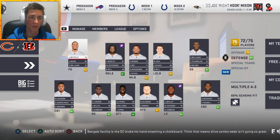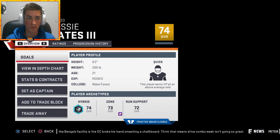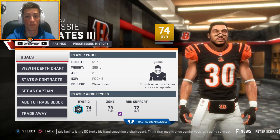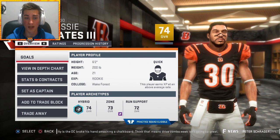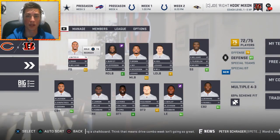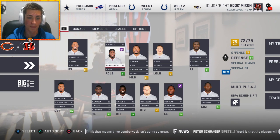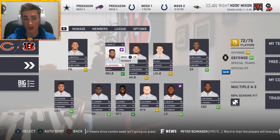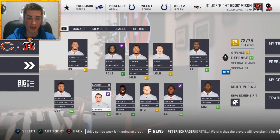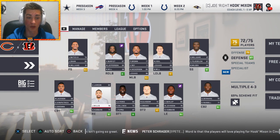Jesse Bates out of Wake Forest looks like a really solid safety - the Bengals got a pretty good deal on him. He could have gone as early as late first round in my opinion, so great value pick. Speaking of great value picks, Malik Jefferson is another really talented player they drafted, and Sam Hubbard as well. As long as these players can develop, they can have a really solid team.